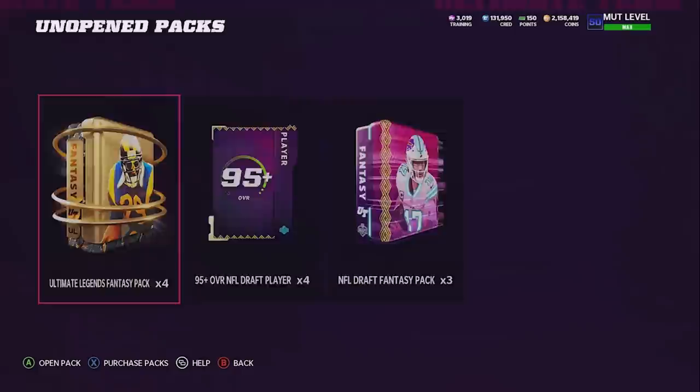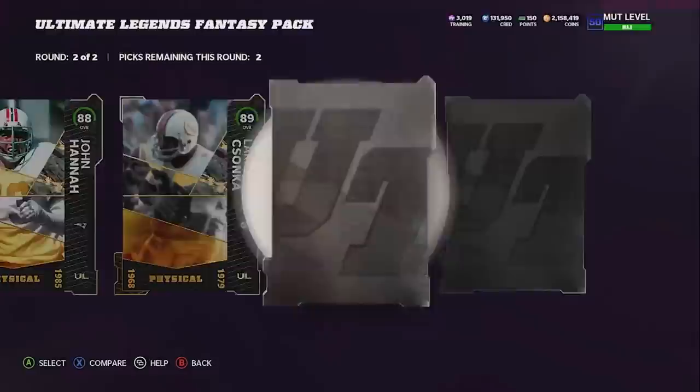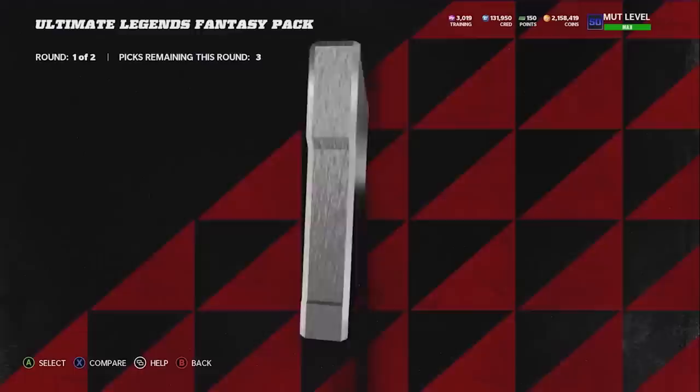We have 11 really good packs left - it's now or never. Let's hop into the ultimate legends fantasy packs. This is not going well. Second round: 88 and 89 - these are terrible. Two gold legends and they're both terrible too. We'll go ahead and take them anyway. I thought these would be at least a little bit better, but they are EA packs.